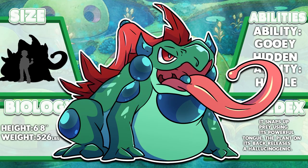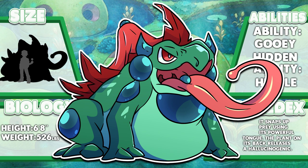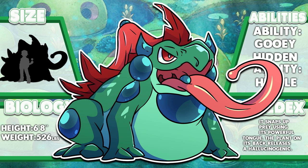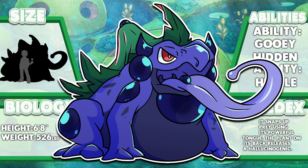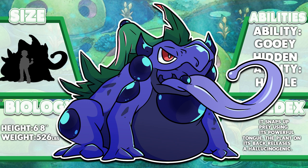Venusaur — the Swamp Frog Pokémon. It resides in the darkest, murkiest depths of swamps and marshes. It enjoys burying itself in the muddy banks of rivers until only the plant on its back is showing. Despite its massive mass, it is incredibly agile and quick to move, capable of launching itself high into the air with its powerful legs. Venusaur use their long and muscular tongue to capture any prey — the tongue is covered in a powerful poison and sticky saliva that traps anything it catches. There are folktales of trainers who wander too deep into the swamps, being swallowed whole and never being seen again. Venusaur has the ability Gooey — its large body is constantly covered in a sticky and poisonous film, and any contact with it will reduce a Pokémon's speed significantly. Venusaur also has the hidden ability Hustle — when leaping through the trees, it receives a significant boost to its attack stat, but the speed at which it moves makes it lose accuracy.